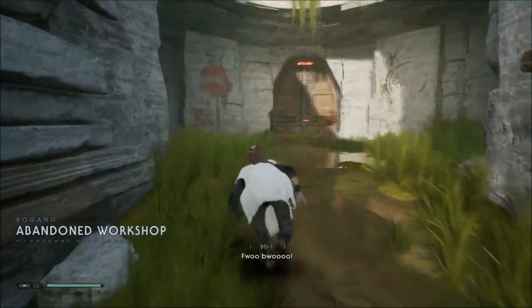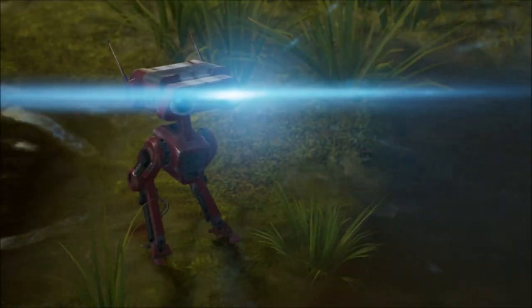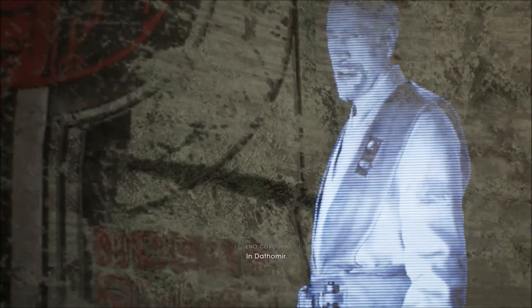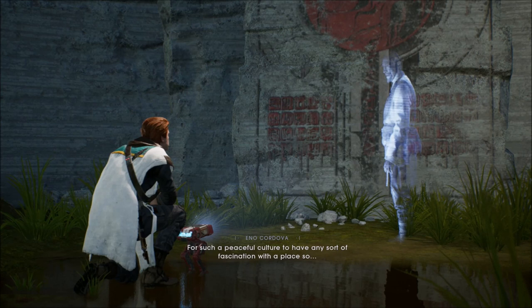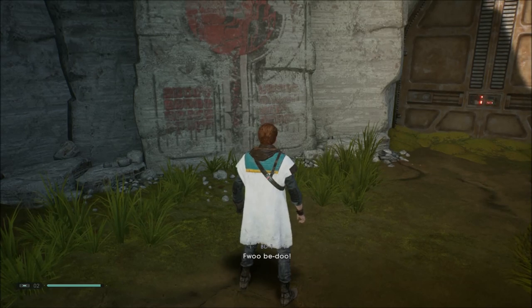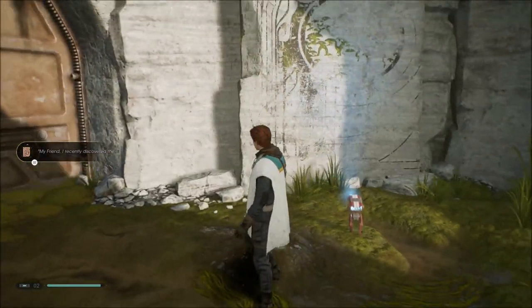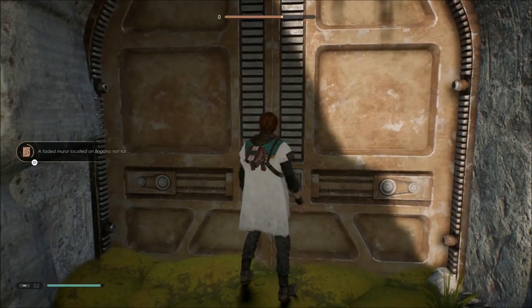Wall jump. Abandoned workshop. Dathomir — what is this? For such a peaceful culture to have any sort of fascination with a place so dark. Why would they be interested in Dathomir? Are we missing something here? Are we gonna see the sisters? Darth Maul, maybe? We're about to see some shit.